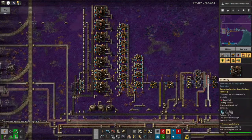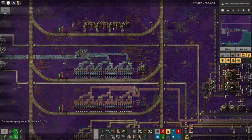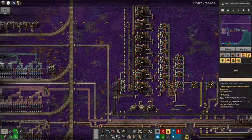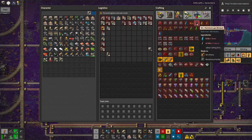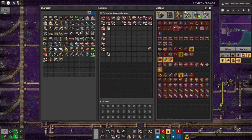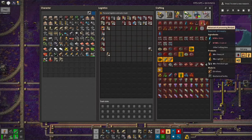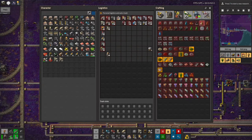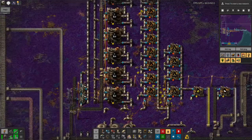Over here I've got my oil refineries. These ones are actually refining oil, taking in the crude oil that's coming in by train - that's being dropped off at the station up here and piped over here. These are all set up with the basic recipe. There's a couple of different ways of dealing with crude oil - there's one that produces 90 petroleum gas from the oil and water, and then there are some other ones that produce heavy and light oil as well. I looked at the numbers and I'm pretty sure that the basic one actually gets you more petroleum gas, and because petroleum gas is the only part of it I need, I thought I'd just go for the easy one.